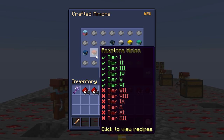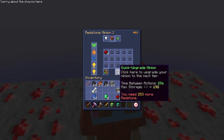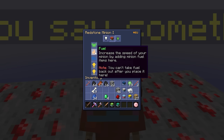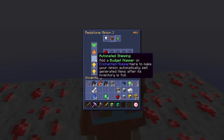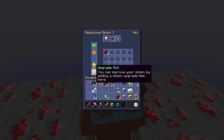Each tier of a minion also counts as a unique minion toward unlocking a slot. They need 256 redstone to upgrade to tier 2. On the side are slots for minion skins, fuel to mine faster, automated selling, and 2 upgrade slots. These don't have much use until a bit later in the game.